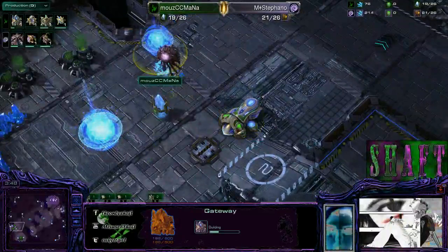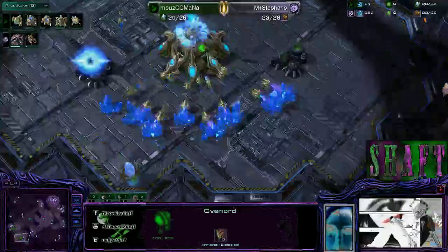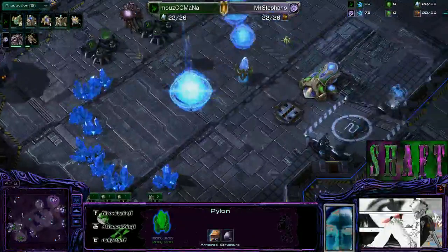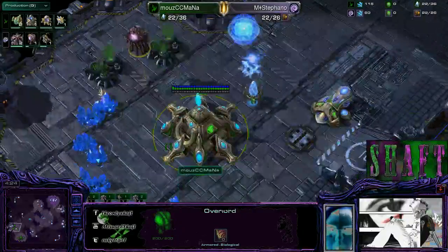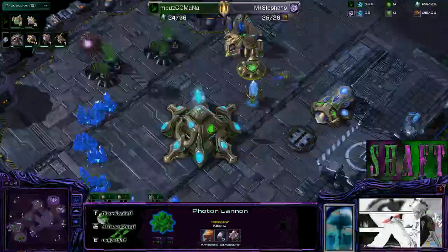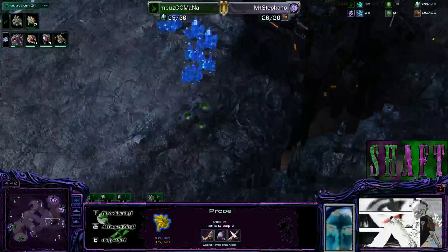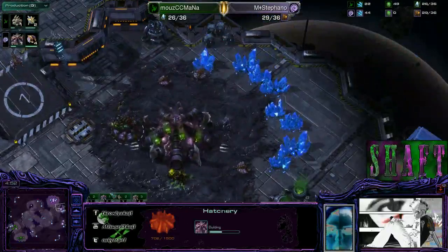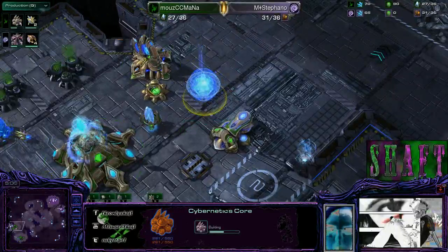The forge is finishing up, gateway is going to be coming along as well. Nice little positioning on this overlord — I like that. Dropping this down to faster. Times one speed — gateway finishing up in conjunction with this photon cannon. Nice little overhang on this overlord, going to get like two shots from the cannon. Ling chasing this probe all the way home. Third base is on the way for Stefano as well, and the cyber core is finally getting started.